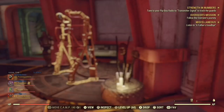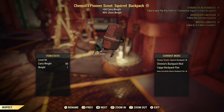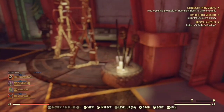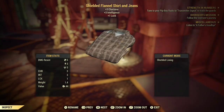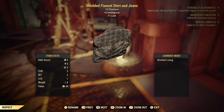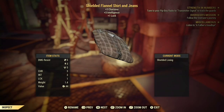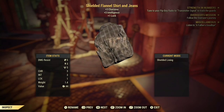Another thing you're going to need is the Shielded Flannel Shirt and Jeans. As you can see the mods for the backpack — the Shielded Flannel Shirt and Jeans give you plus 3 Charisma, plus 3 Intelligence, and plus 1 Luck. I will be uploading a video on how to get it, but the Shielded lining for the Flannel Shirt and Jeans is really rare.